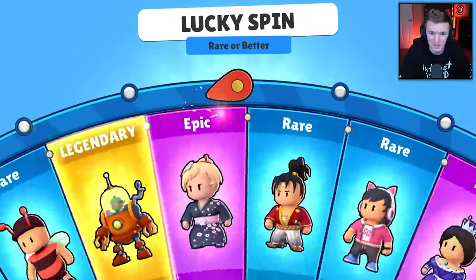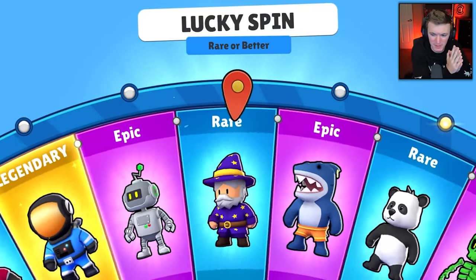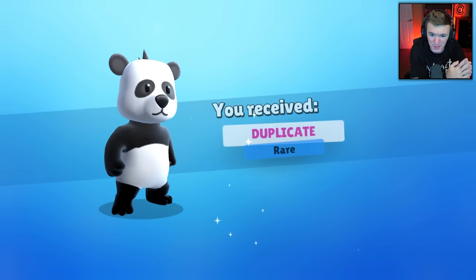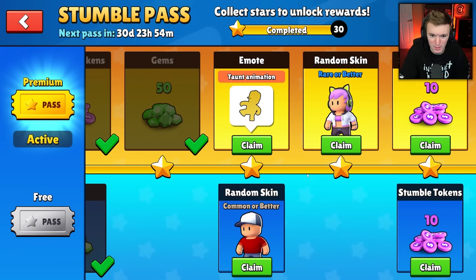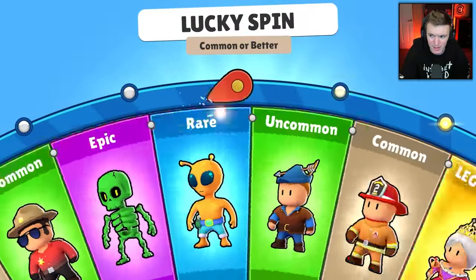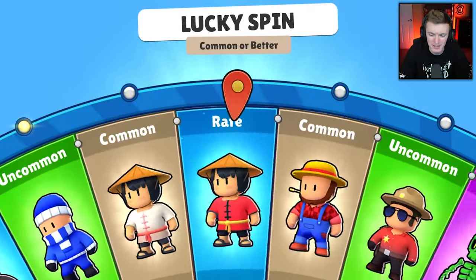Let's see if this wheel bugs out — come on, give me five gems. Nope, seems like it's working correctly unfortunately. So we're getting a panda skin which we already have. We got stumble tokens, more gems, a taunt animation — we'll check that out at the end. Common or better skin — I think the wheels are good now, just the first couple minutes were a little wonky.